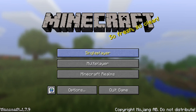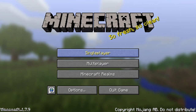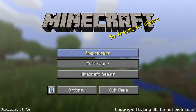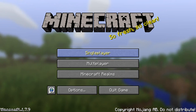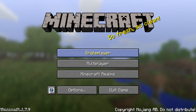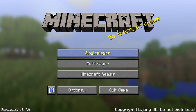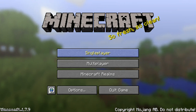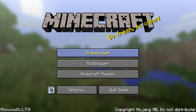I got one called, I believe, the Ridge Server. It's where you start and you basically have to survive being rich. But there's no trees. Basically, it's a super flat map with layers of diamond, gold, iron. Let's get to it.